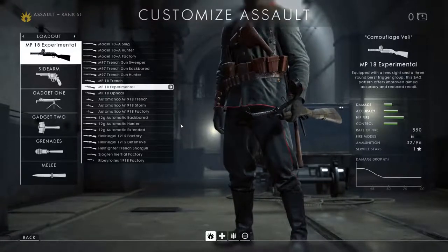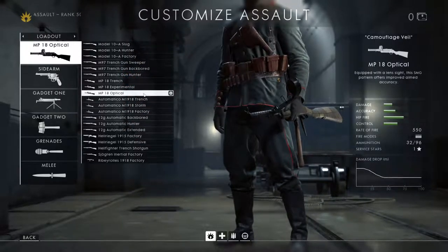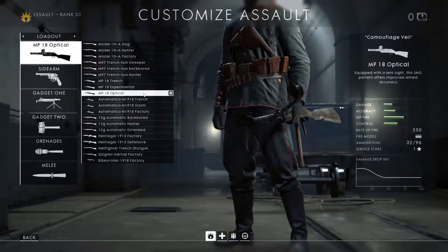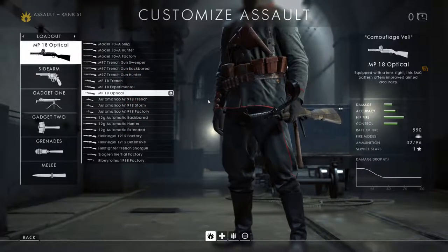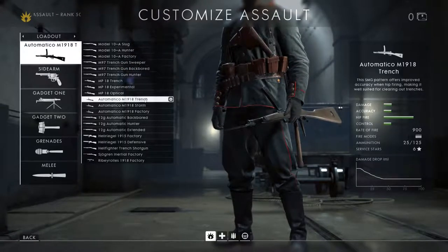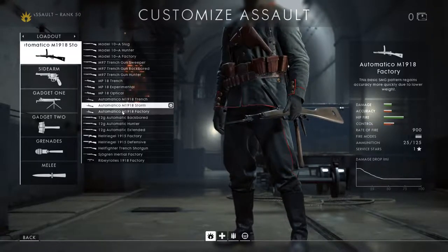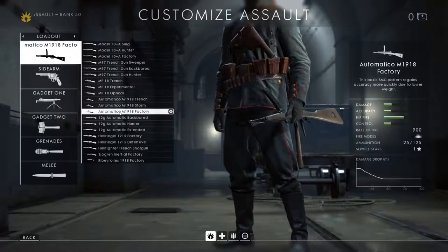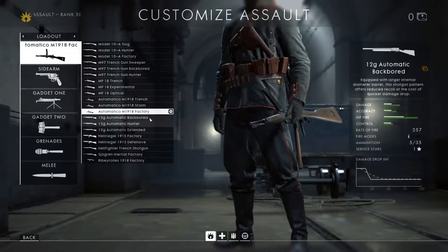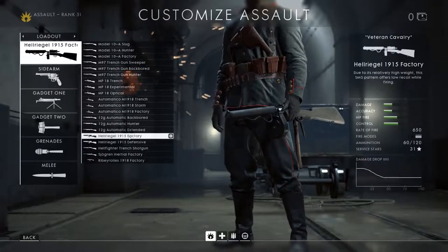The optical variant - as we've seen with the medic rifles - gives less spread and greater accuracy when aiming down the sights. The Automatico has variants covered before in the medic rifles, so briefly: the trench has better hip fire, the storm has reduced recoil characteristics, and the factory recovers accuracy more quickly when firing fast - the regular set of variants for the Automatico.